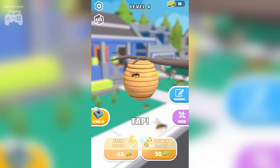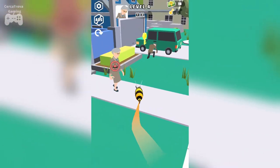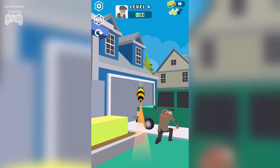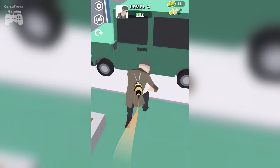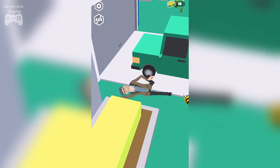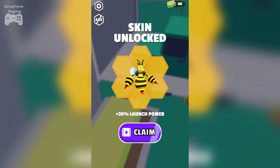Upgrade again. Let's aim for the right — yes, we did it! Let's collect the key first, and now aiming at this old man — he's gone, so that's cool. Level 4 is complete. Let's try playing Level 5.